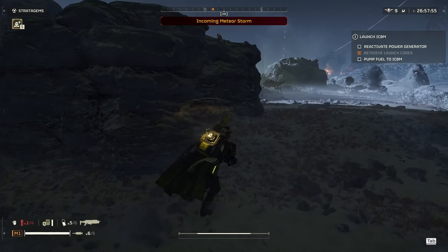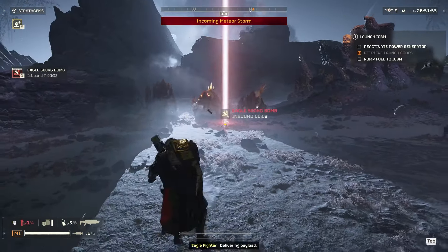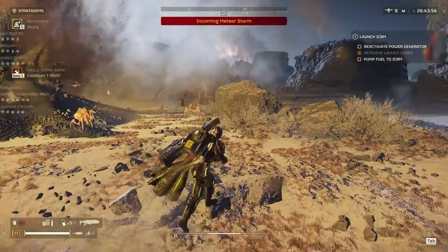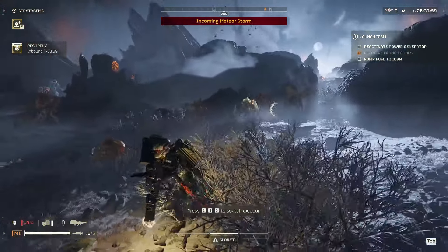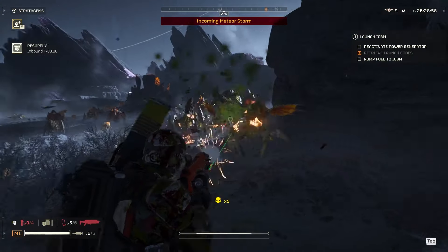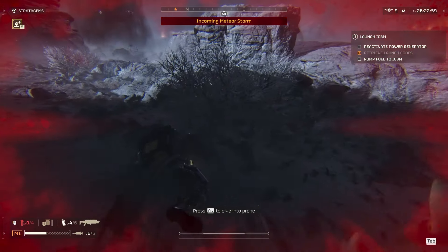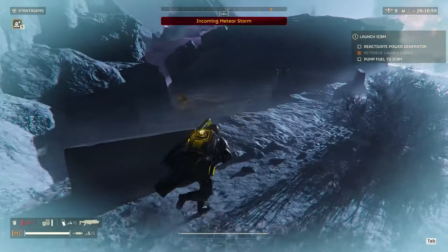Okay, I've got one stun. A lot of bugs up here, no fire strikes either. Dropped a bomb on him. No more stuns, so I need to kill this charger pretty quickly. Oh, there's more than one. Okay, there we go — that was risky but it worked. With hunters, once they start hitting you, you just can't stim, and that's what's really dangerous about them.